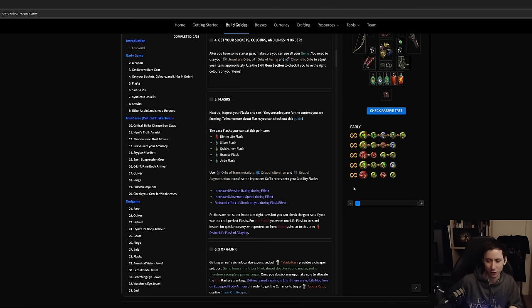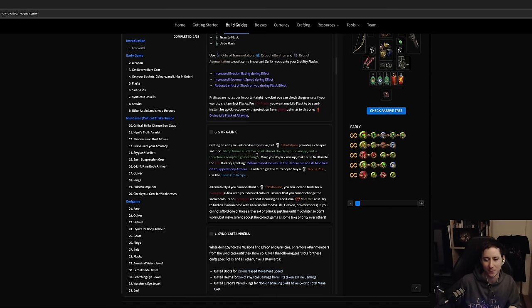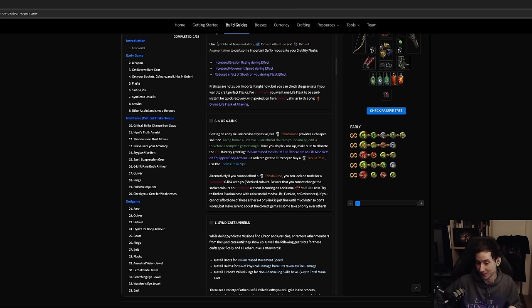Start aiming for a five- or six-link. A Tabula Rasa is expensive; I generally just look for a corrupted six-link on the trade website. Look for the specific gem colors you need — in our case four greens, one blue, and one red. Once you want to swap to critical strike later, you'll want two reds instead. So if you're planning ahead for the crit swap, get one with two reds. If you're not ready yet, go for four green, one blue, one red.